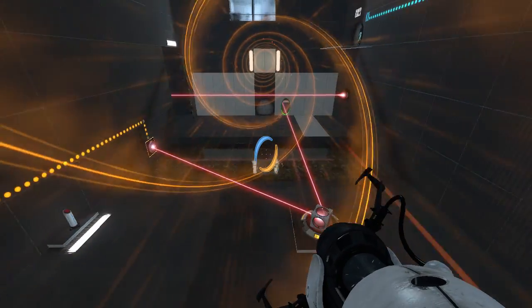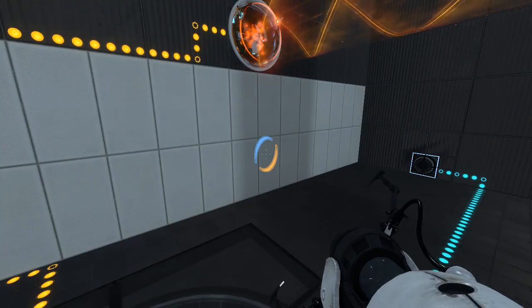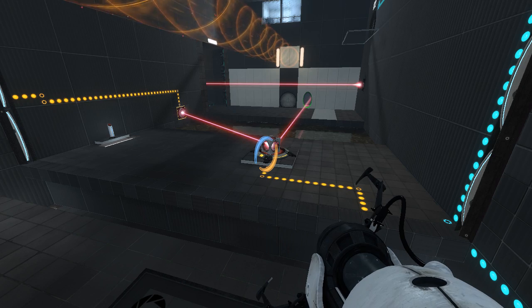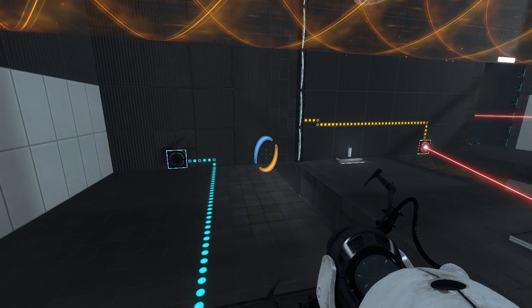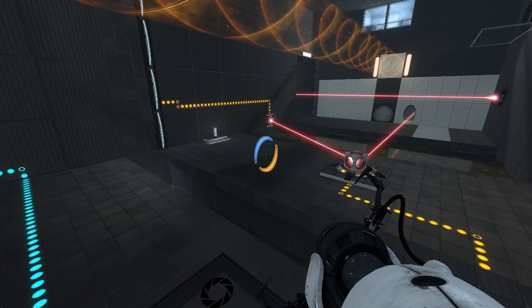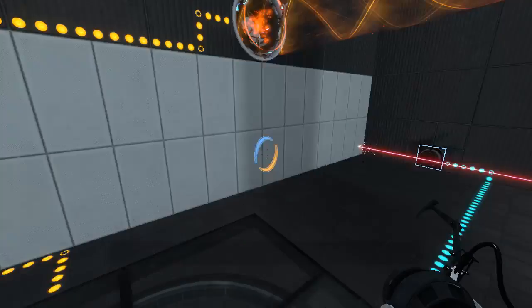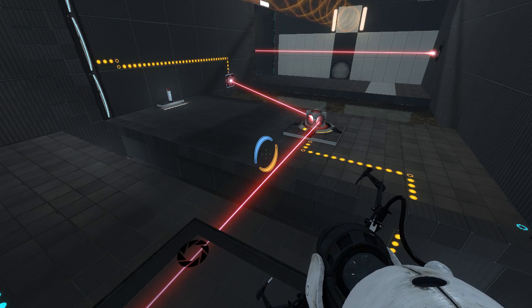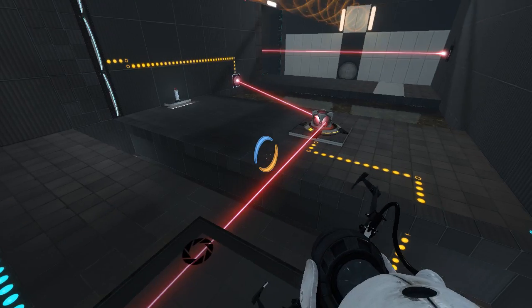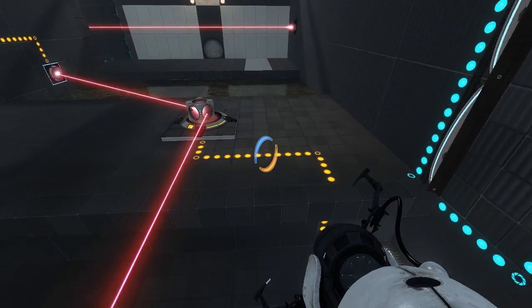I think this gap here is to make sure that you don't walk it across the shizzler like this. Yeah, pretty sure that's why the gap is there, so you can't walk it across. That makes sense. So how about instead... what do we want to do instead? We can do that. In fact, that's exactly what we want to do.